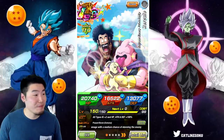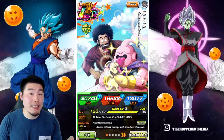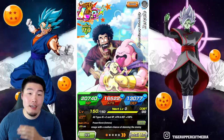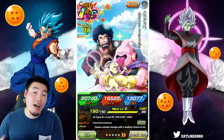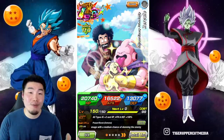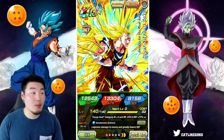There you go — that's the Hercule EZA. I have no complaints; I think they did a great job. We'll be able to get his medals through an Extreme Z Area event, and once information about the required units and the unit pool becomes available I'll make sure to let you guys know.